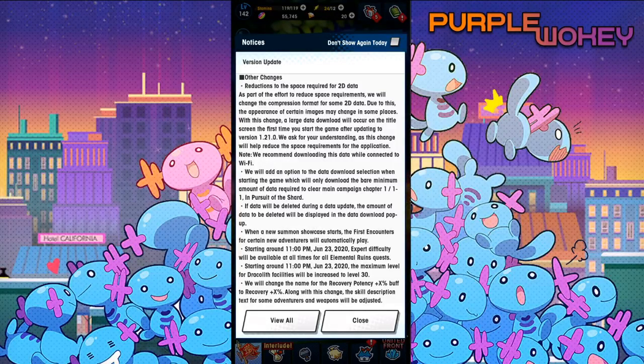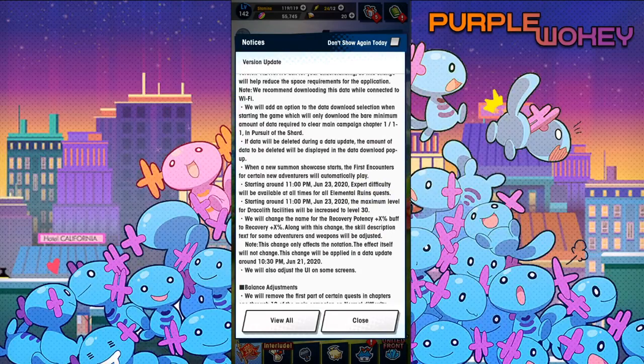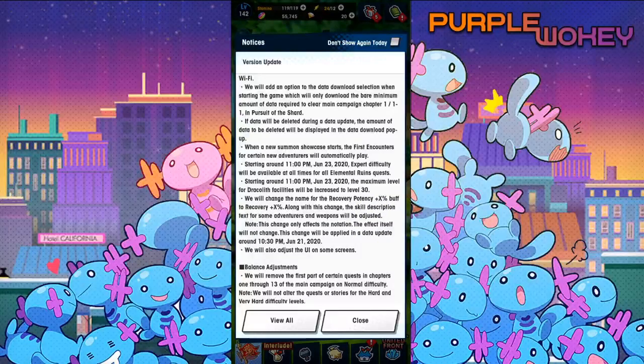Other changes: reduction to the space required for 2D data. As part of the effort to reduce space requirements, we will change the compression format for some 2D data. Due to this, the appearance of certain images may change in some places. With this change, a large data download will occur on the title screen the first time you start the game after updating to version 1.21. We will add an option for the data download selection when starting the game — you will only download the bare minimum amount of data required to clear main campaign chapter 1.1. When a new summon showcase starts, the first encounters for certain new adventurers will automatically play. What does that mean? Is that the little trailer thing that plays? I don't know.